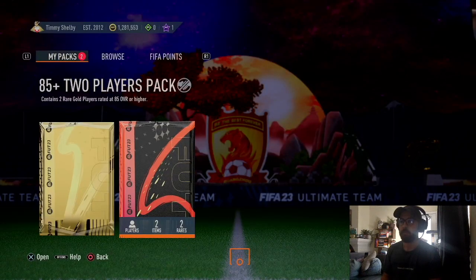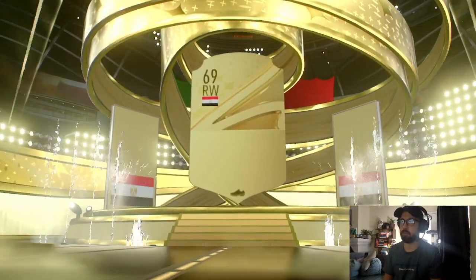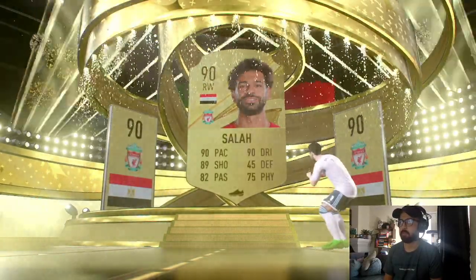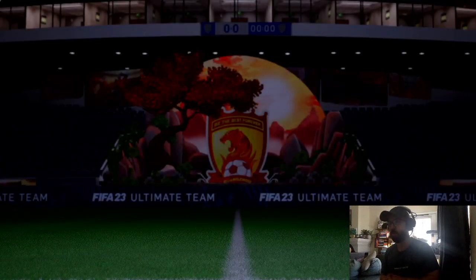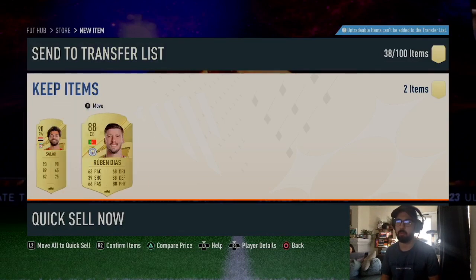I always get trash, I don't understand why. All right, let's see if it turns around — 85 plus two players pack. Walk out? No walk out. Oh, Mohammed Salah! I think that's the first time I've packed him all year. And then a Winter WC card — no Urban D-ish. Well, these weren't that bad.